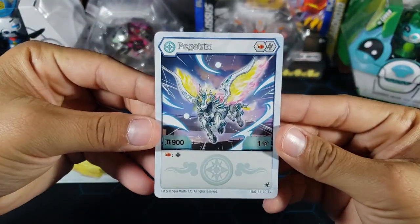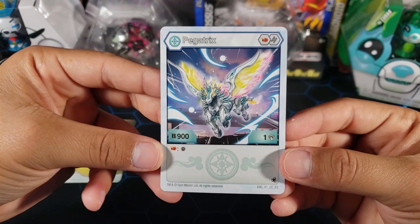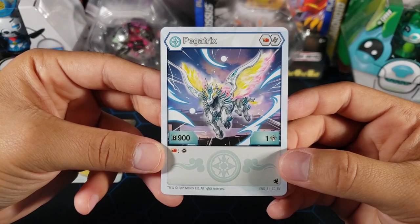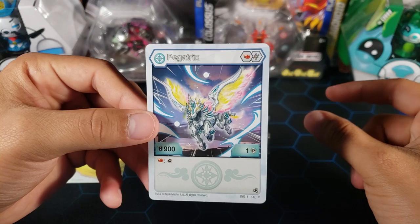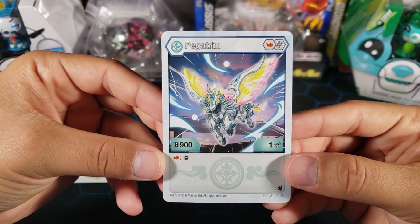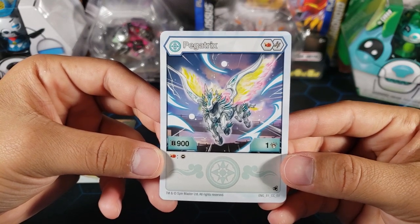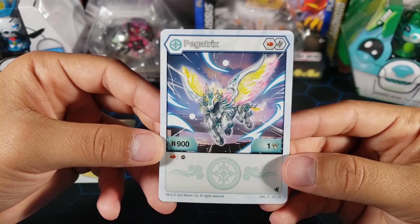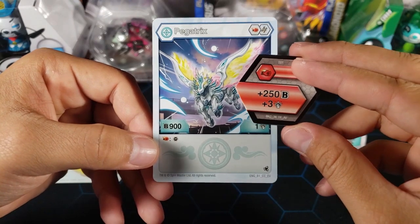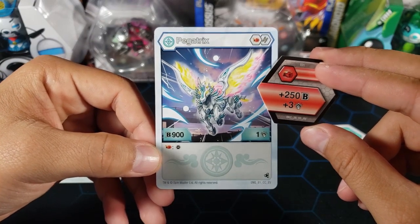Now the stats for this Pegatrix — Haos Pegatrix, we got a Flame Fist and a Helix, 900B power, one damage. It has this really awesome ability: if you land on that Flame Fist, you get the minus ability — you take away your opponent's core and then get to place it back onto the field. So you can leave your opponent's Bakugan with no core at all if they only grabbed one. You take it away — that's awesome. You'd be at 1150 with four damage and leaving your opponent with no core.